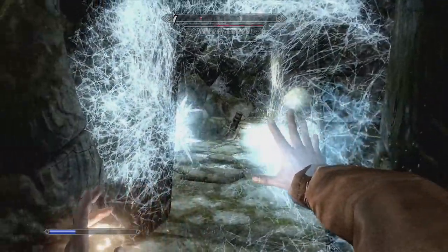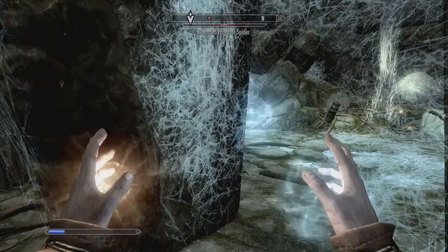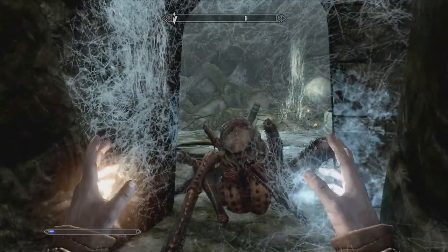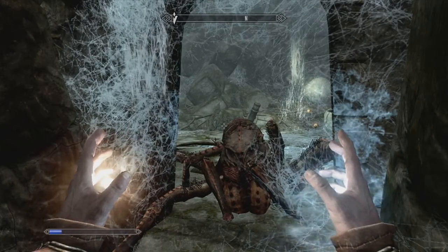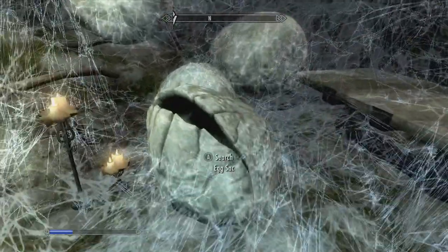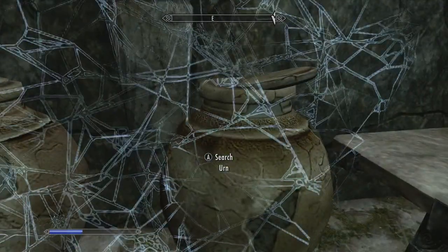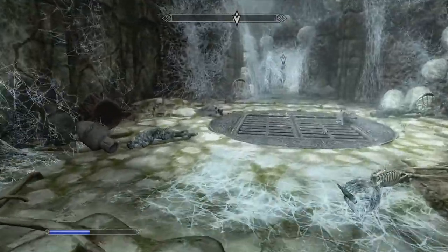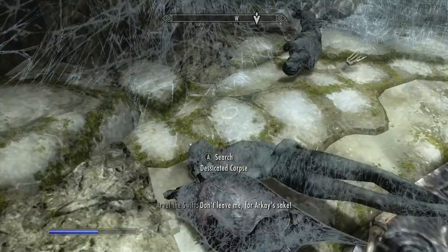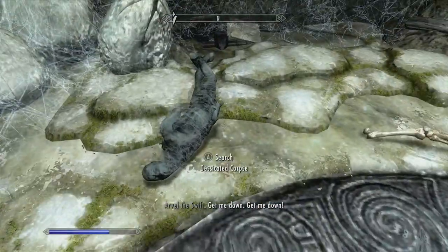I don't really use Frost on my characters that often — usually it's fire or lightning. Which brings to mind the question: what is your favorite element to use in Skyrim? Do you like Frost, Fire, Shock, or a combination? Put your answers in the comments because I'd be interested to hear.